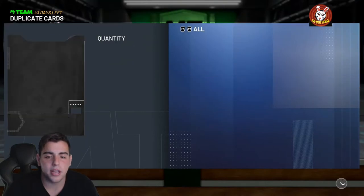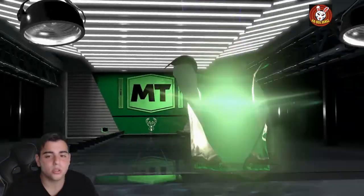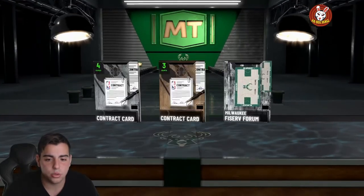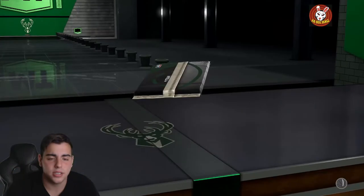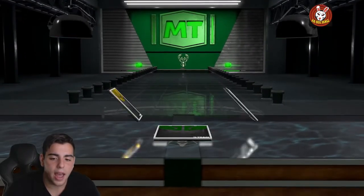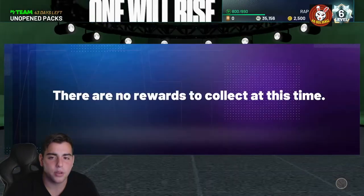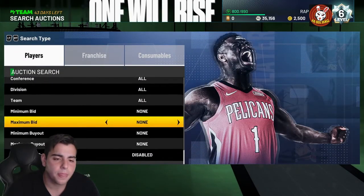If you're watching this, you most likely just got the game or want to get the game. Rule number one: sell whatever card you get. Amethysts are already dropping in value big time, so we're gonna go over the amethyst - actually, we're gonna go over my favorite snipe filters.